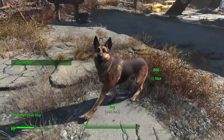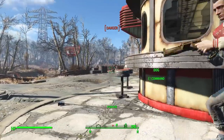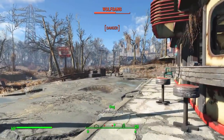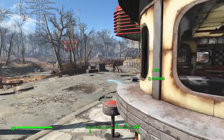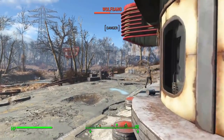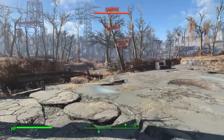We quickly head to the truck stop, getting Dogmeat as a companion, and then head to Trudy's diner for a very awkward encounter with a couple of raiders. We can't attack unless we have a walking stick, which we don't, but Dogmeat and Trudy can attack, so they both take the raiders out without any serious problems, and we pretty much just watch them get decimated.